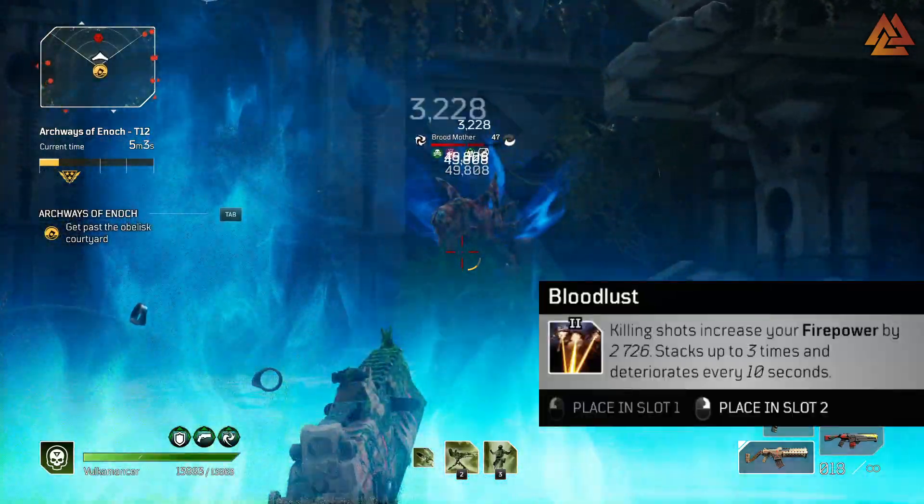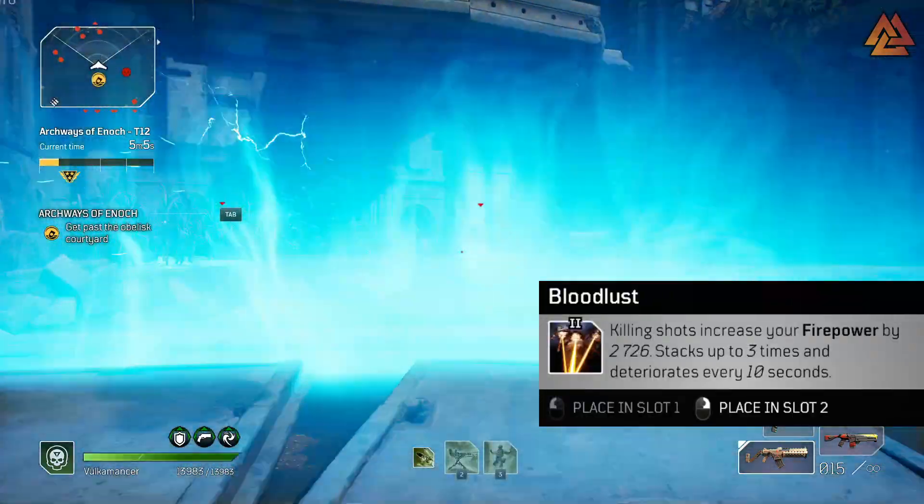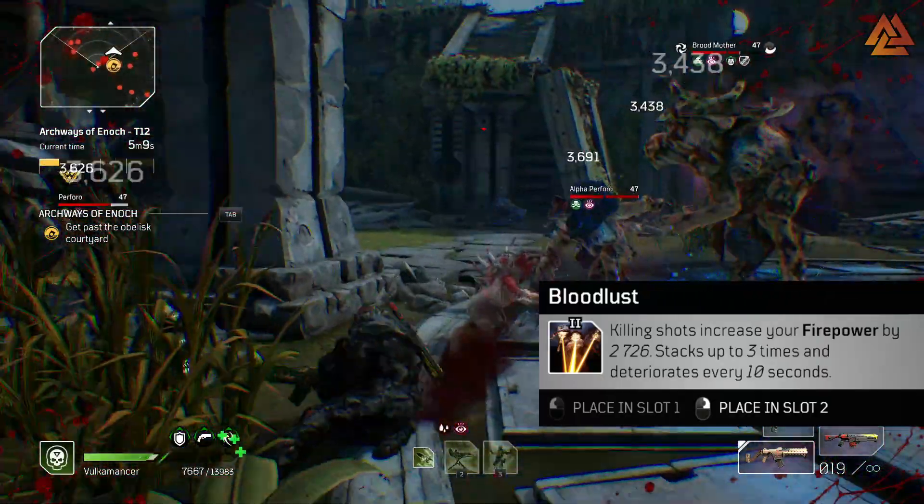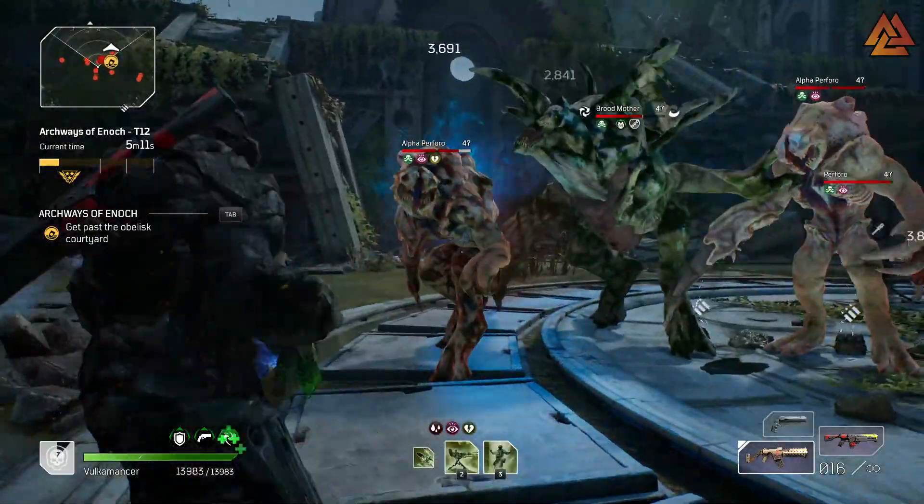Number two: Bloodlust. This is a good alternative or combo with Killing Spree. It's the tier two version and gives a slightly less amount of damage, but it still holds its own compared to other damage mods. It's very easy to keep up - kills will increase your total damage done.